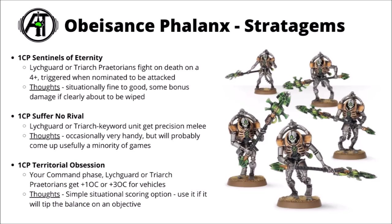For the stratagems, for one CP there's Sentinels of Eternity — Lich Guard or Triarch Praetorians get to fight on a 4+, triggered when they're nominated to be attacked rather than failing saves or anything. I think it's kind of fine but not stand out. Could get you some damage if the opponent's just about to wipe you out en masse, and it's particularly nice if you get hit hard by a fragile melee damage dealer and aren't likely to live to swing back.